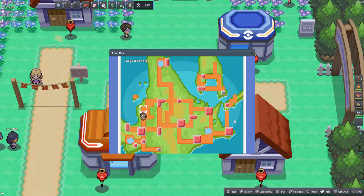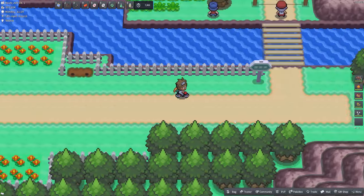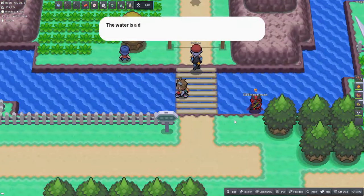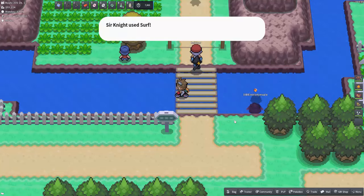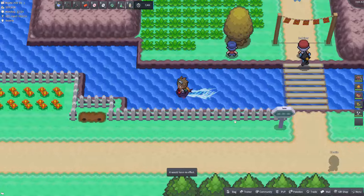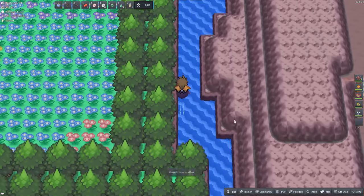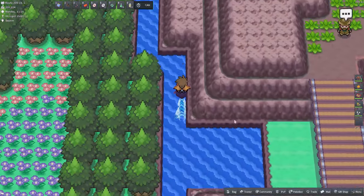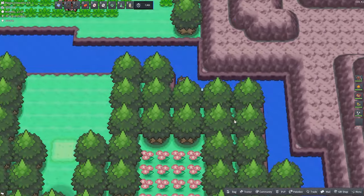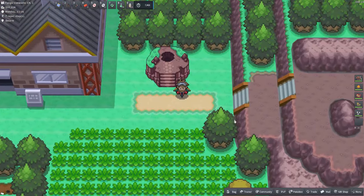The tenth raid den is found at Fuego Ironworks, starting from Floroma Town. You can surf once you reach this bridge — having a Repel active will be useful — and once you surf all the way north you'll come across the raid den.